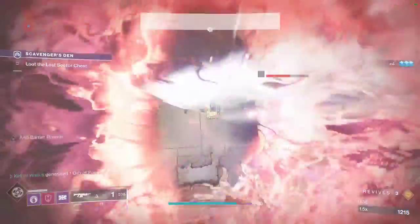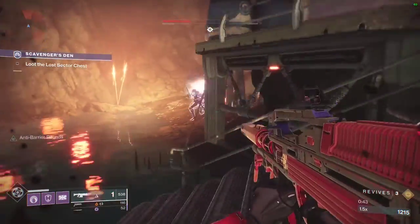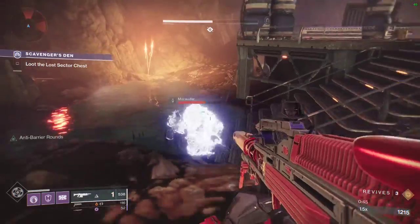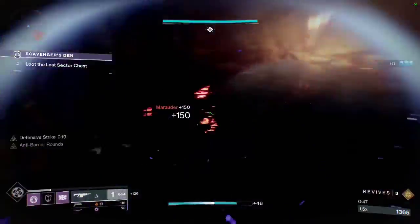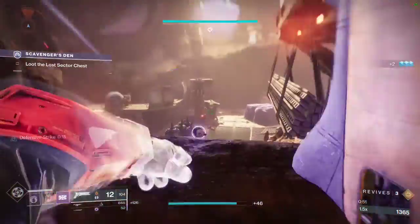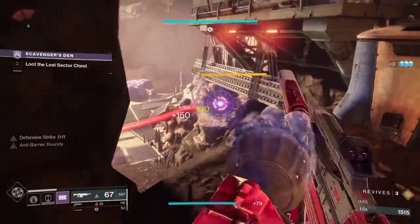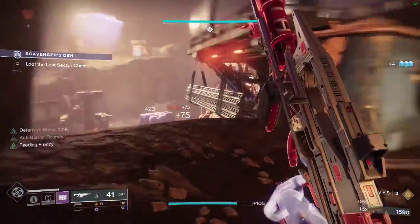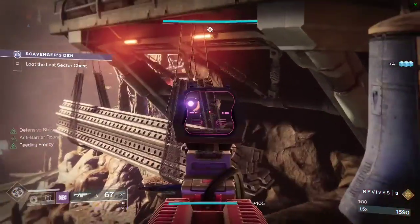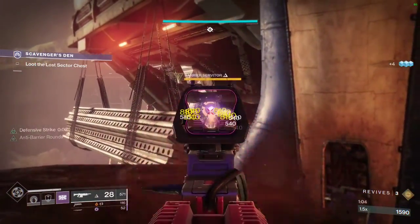There's also another marauder that can come up. I'm just going to kill him for an overshield. Toss a nade down there. He's hiding — I can't even hit him through there, well I can, but not very well.